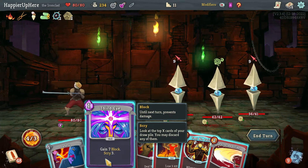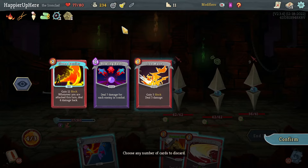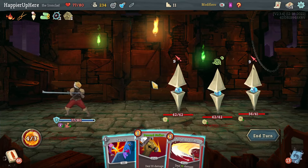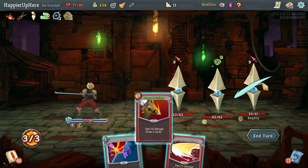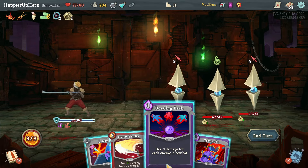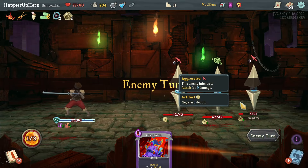Bloodletting doesn't exhaust, but there's Third Eye. Safety and Third Eye is enough. Let's do Feel No Pain, Bloodletting, then Third Eye — curate my hand so next time I'm fully defended. Flame Barrier is good, probably don't need the Iron Wave either. I can draw Flame Barrier now. Bowling Bash is not Flame Barrier — Bowling Bash right, still 21 damage. I deploy the Safety. That's fine.